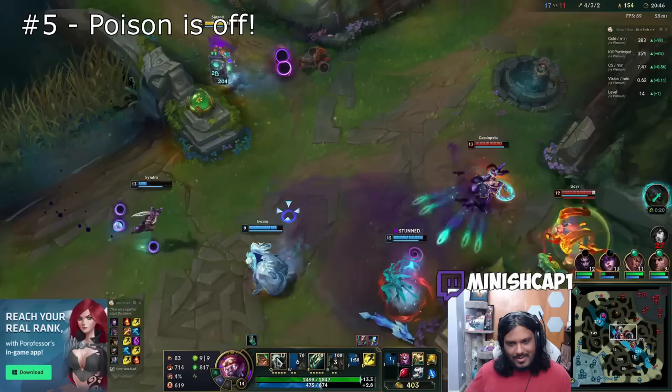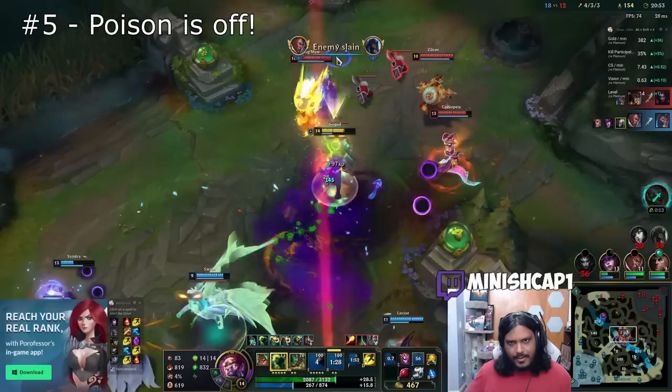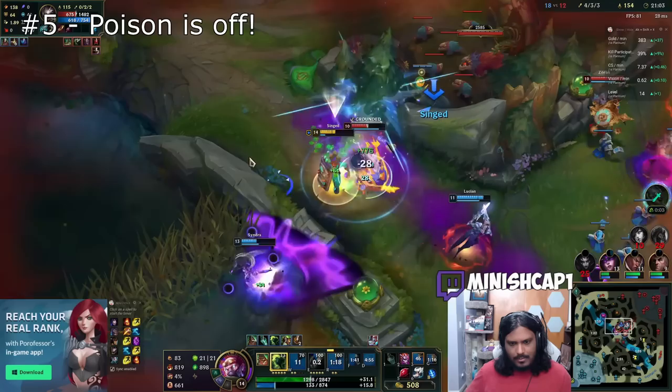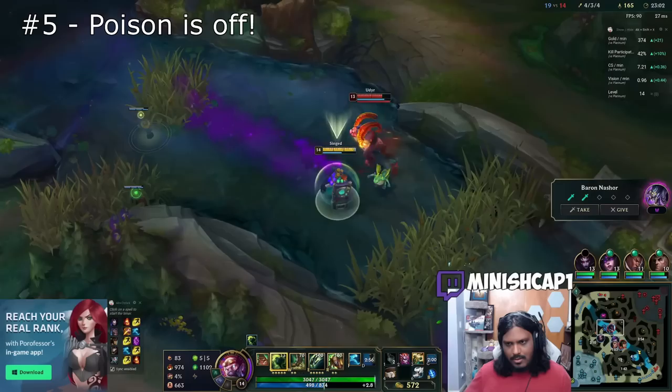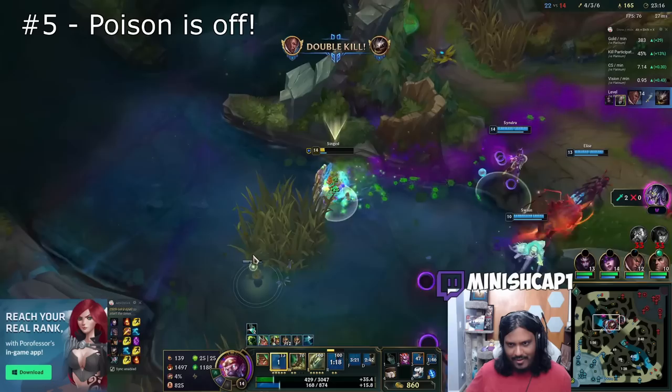Mistake five is not turning on poison. This is a mistake that not only new Singed players make, but veteran Singed players — including myself — make all the time. Forgetting to turn poison on is such a big deal because it is Singed's only DPS tool. The frustrating part is that this happens to everyone. Sure, Singed has auto attacks and fling, but poison will always make up the vast majority of damage, and forgetting to turn it on will completely lose what should have been a won fight.